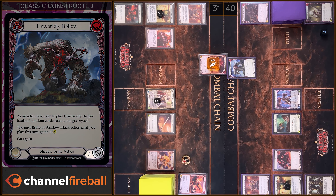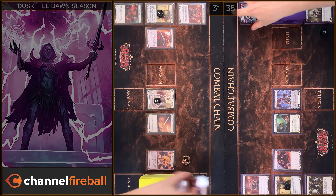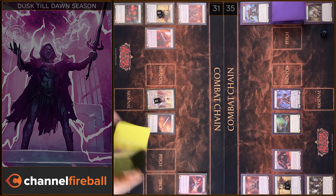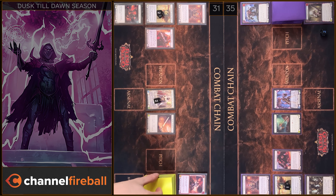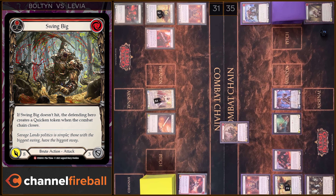I will play Banneret of Gallantry. I'm gonna destroy Courage Token. And I will destroy a Quicken Token. We have five damage and go again. And block three. I need to pay. I have one floating. And I have no reactions. I take two. And next I will play Light the Way. Three damage. I have no block. And I have no reactions. I take three.